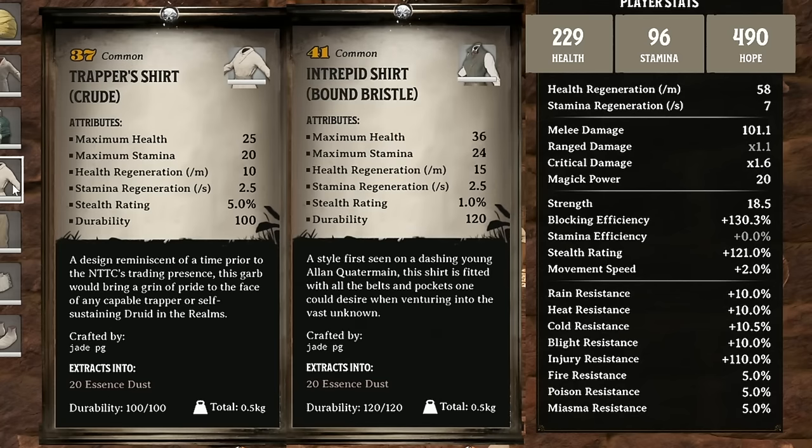Where it makes more of a difference is the Intrepid Shirt when you compare it to the Trapper Shirt. I did use a Bound Bristle for this so it's slightly better in terms of health regen, but only by a couple of points. Pretty much all the other stats it's also beating it — max health, stamina. So I probably would make the extra effort to go get at least this shirt. There is no complete set for the Intrepid Shirt, it's a one-off. The Explorer Breeches are part of a complete Explorer set but it's a higher level, so you won't really wear them long term.